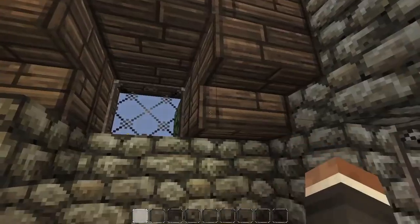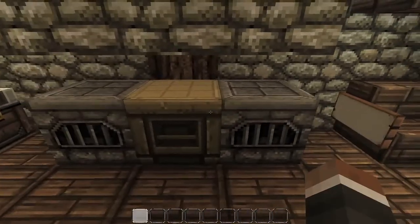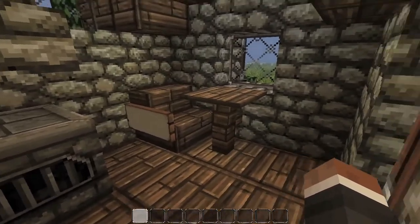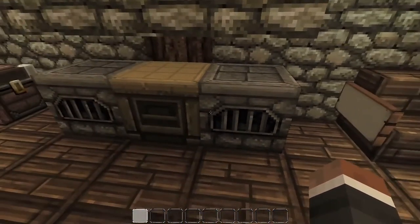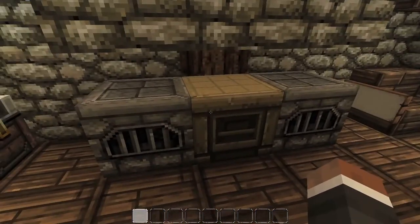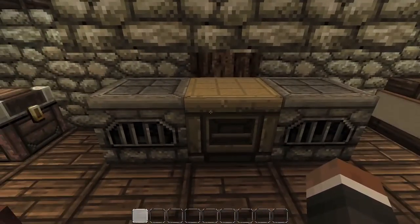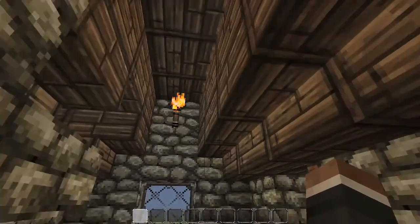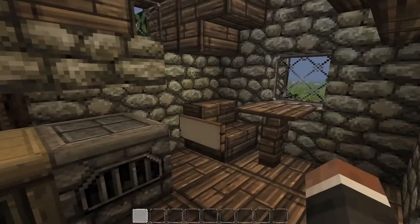You can still walk in — I love the doorway, it looks very nice. You walk in and the roof's already different inside. You've still got everything you need: a bed, chest — you don't really need that one, you can delete it if you want. But you've got your two furnaces and a crafting table followed by the chimney.